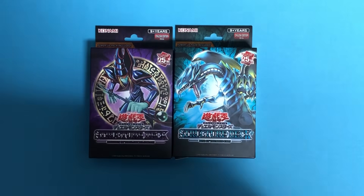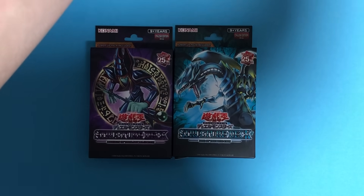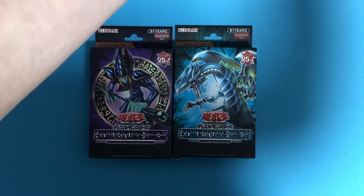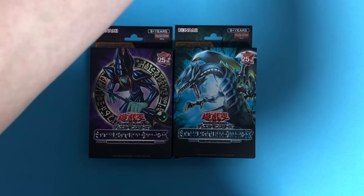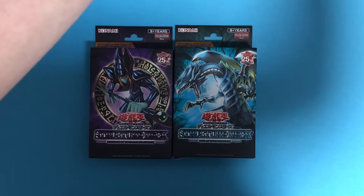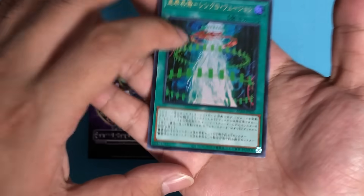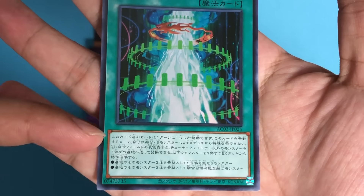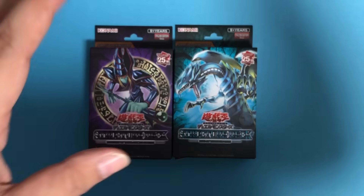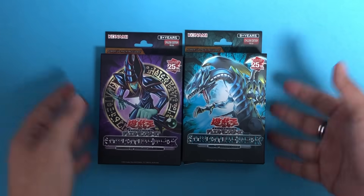This will also help to build the community. The thing about current Yu-Gi-Oh is that the card text is so long — so nonsensically long — that unless you memorize it or have a translating device next to you, it's almost impossible to read during a match. So having an English version will really help the game attract new players.